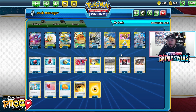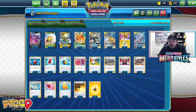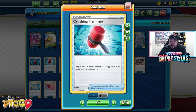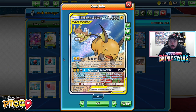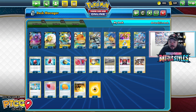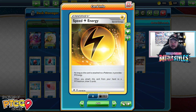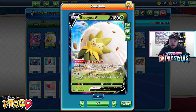You also have Tapu Koko Prism Star to help you accelerate those energies, so the deck is very energy-focused. You can accelerate energies very easily and do a lot of damage quickly. On top of that, there are a lot of control elements — Crushing Hammer to remove your opponent's energies, Reset Stamp when they've drawn prize cards, Tandem Shock to paralyze them, Chaotic Swell to block stadiums, Marnie, and Speed Lightning Energy plus Dedenne GX, Eldegoss, and Crobat for consistency.